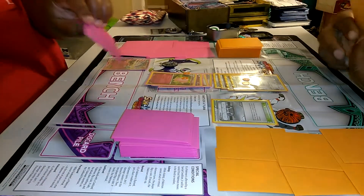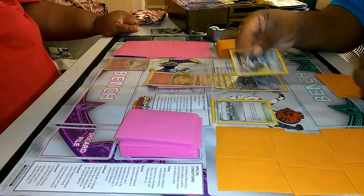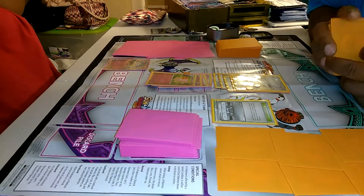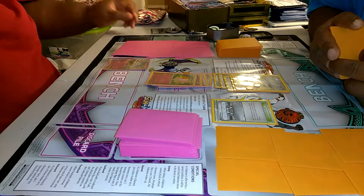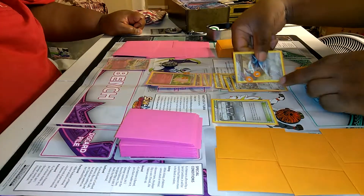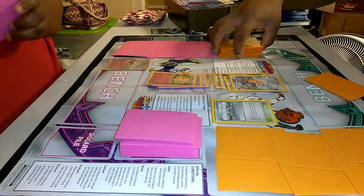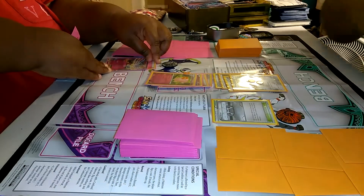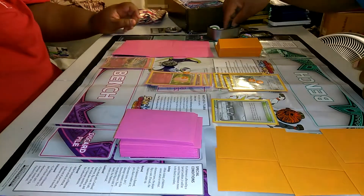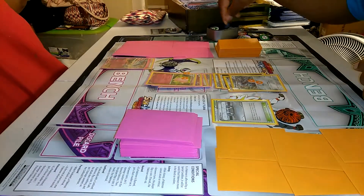Oh wait, it's my turn — my bad. Draw. I'm going to evolve my Metang into a Metagross. Wait, it's still your turn — I misplayed. Go ahead, it's your turn. Use an energy, and I'll use Moon Blast again — it's reduced by 10, so it only does 20.